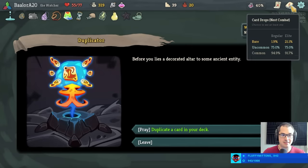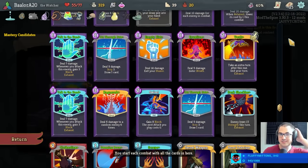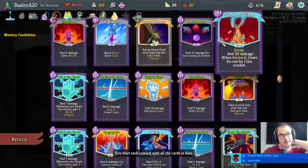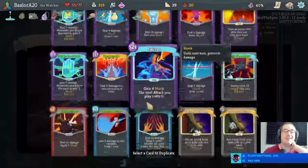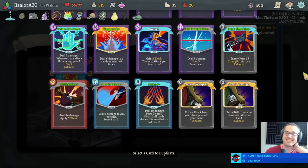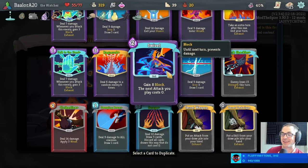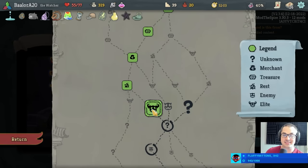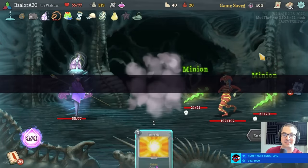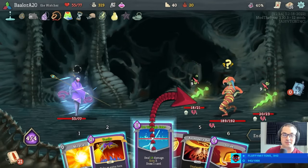Duplicate a card in your deck — we actually did find the duplicator. Hilariously. And I think we have to therefore... like swivel! That actually wasn't what I was thinking, but chat, you're correct. Like swivel. Exactly like swivel. Since I have no mastery candidates — I was going to dupe eruption and get triple eruption, but I think the swivel is even funnier.